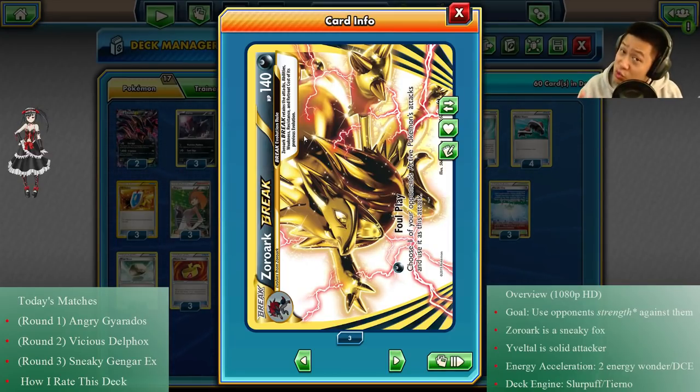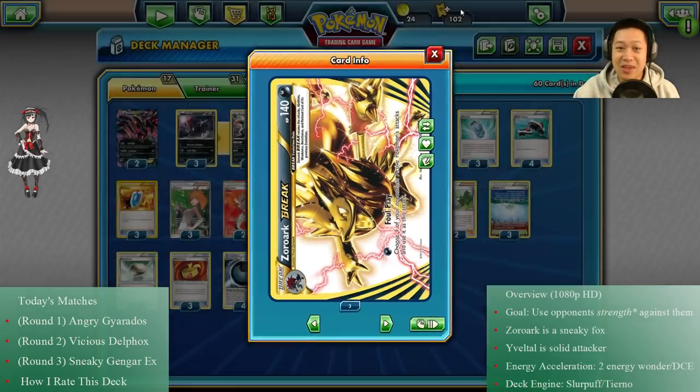Since you already know what the deck does, let's bring it through a five booster pack tournament and see if this thing can handle it. I did a little tune-up and I'll explain the cards quickly as a refresher. Using your opponent's strength against them: Zoroark, one energy — Foul Play — you use one of your opponent's attacks against them, hopefully they have a good one.